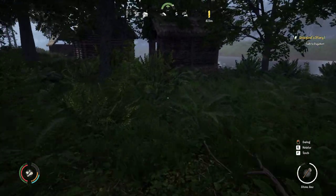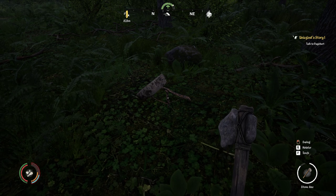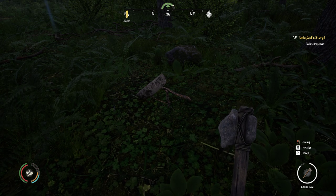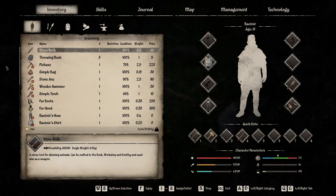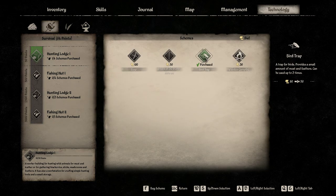The next method is a bird trap. I have one parked over here — it looks like a rock with a stick, and the bird hits the stick, the rock falls, and the bird is dead. That's how you get feathers too. To get the bird trap recipe, go to Technology, click on Survival, and then buy the bird trap recipe here — just click on it and push F to buy it.